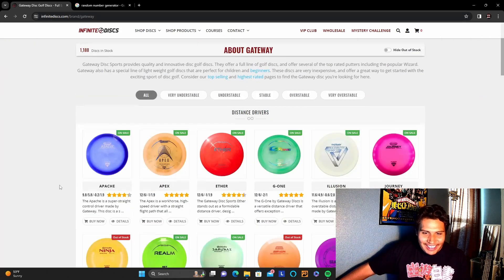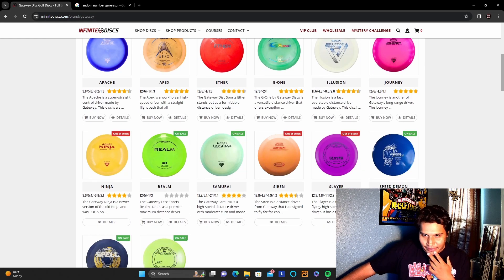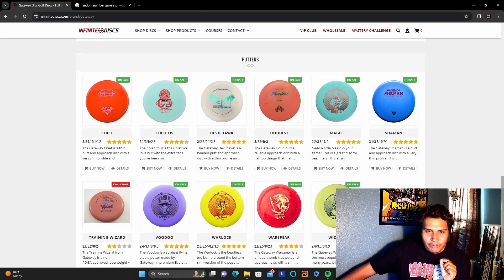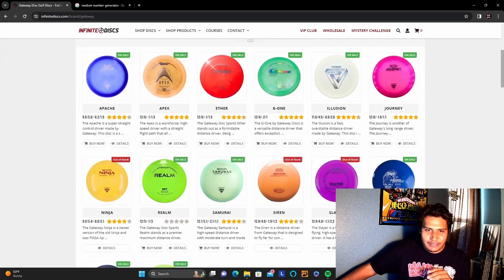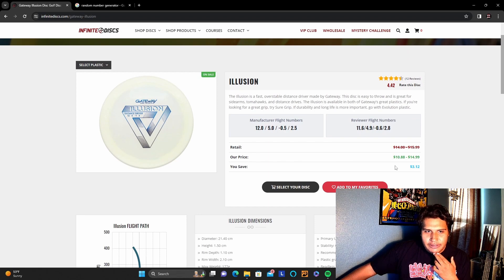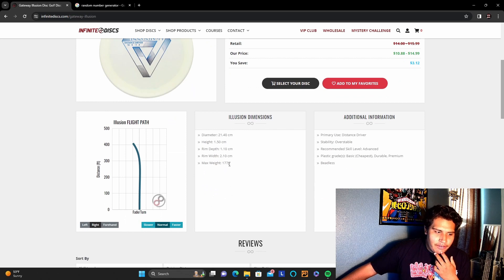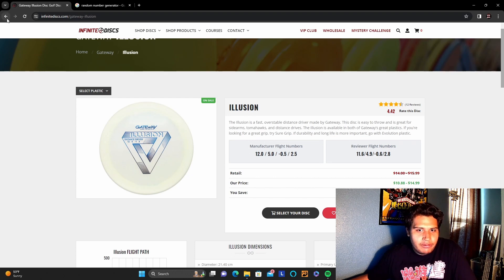Gateway. We just got the Wizard last video, so I don't think we want that. It's going to be kind of hard to say what we kind of want, but I know we want something just a tiny bit flippy. I don't know if these discs are going to be as flippy, and I really don't want to waste the chance that I might not be able to get a driver. I think we're just going to try the Realm maybe. I do want something kind of a little bit overstable too.